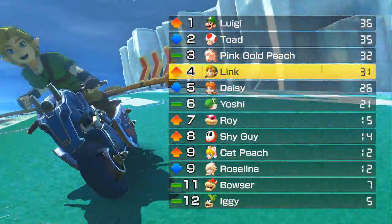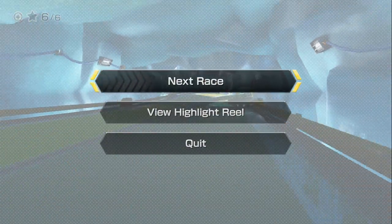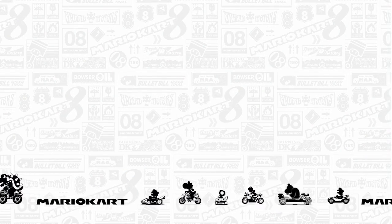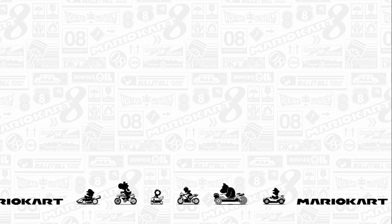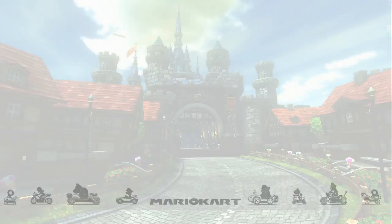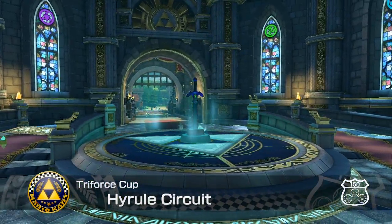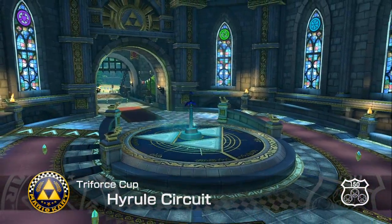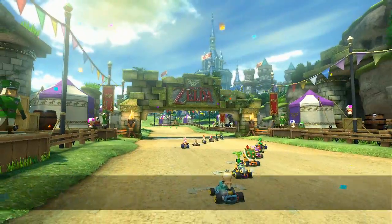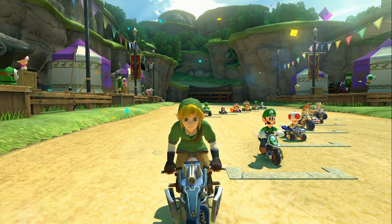I'm only five points behind Luigi. I don't think I'm gonna be able to get overall first place no matter what I do. At best I may be able to get third or second, unless Luigi and Toad do terrible. Okay, let's see this — we've got the Master Sword there, and I'm guessing Hyrule Temple and the castle. So it's basically you're outside the castle, you're racing around the castle, you go by the Master Sword and then you come back round. Sounds cool.